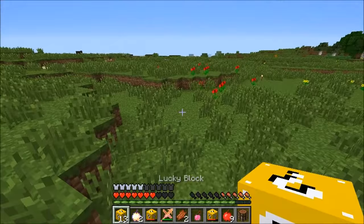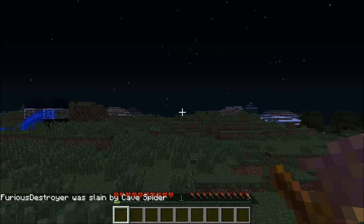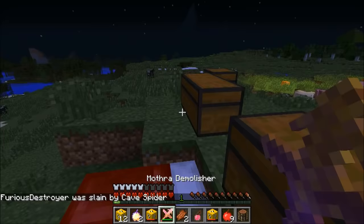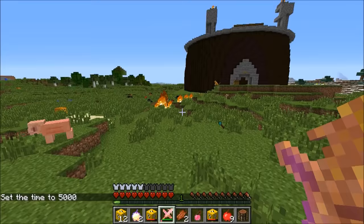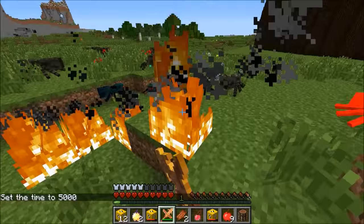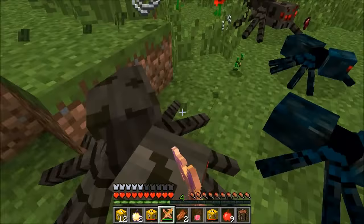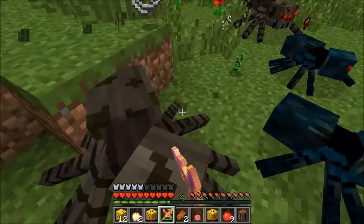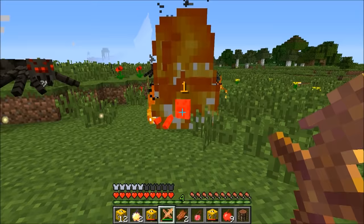Mothra's Blaster obtained. Down to 13 blocks left and getting hit hard. Cats are sitting around watching — pretty creepy. Fighting off spiders while collecting experience. A cake drops, then another cake — two cakes total now.